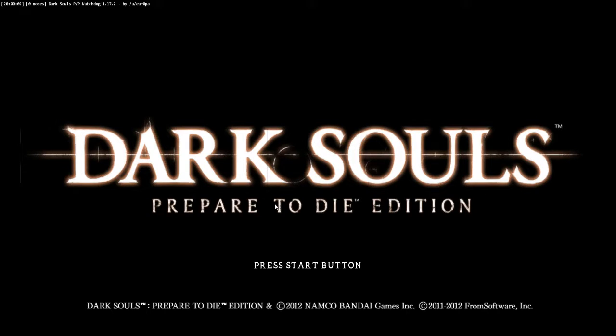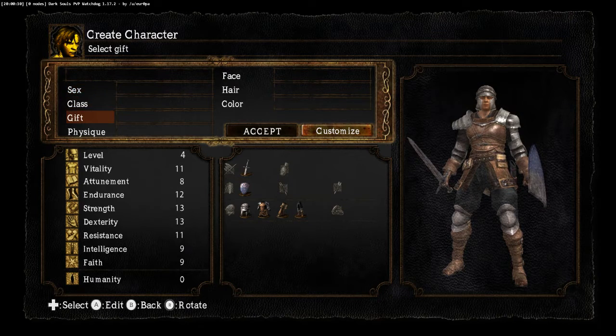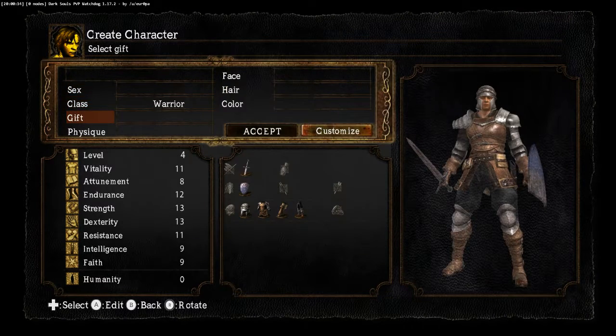Hey guys, this is going to be a tutorial on how to create your own custom classes in Dark Souls 1 with Cheat Engine. First you're going to want to start a new game, and we're just going to edit the warrior. As you can see right now, it's completely unchanged from a normal warrior.